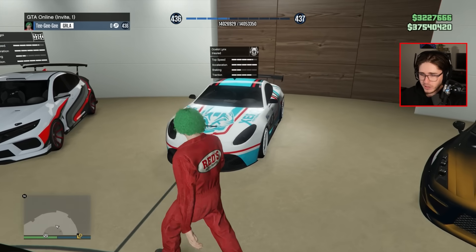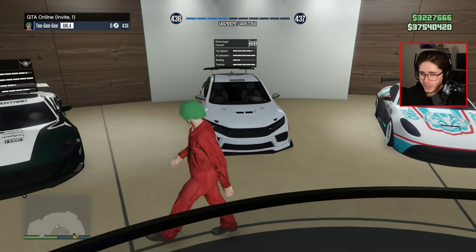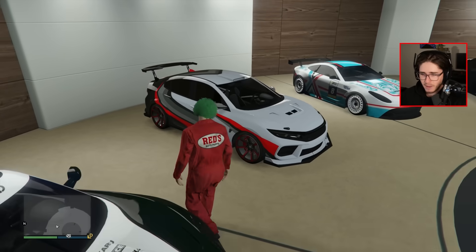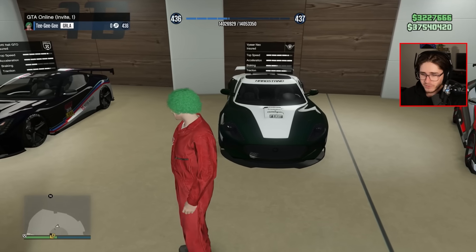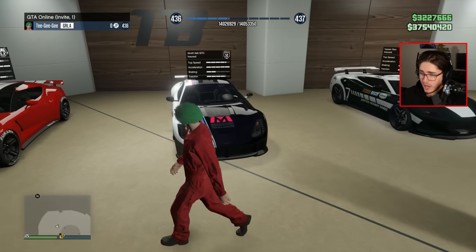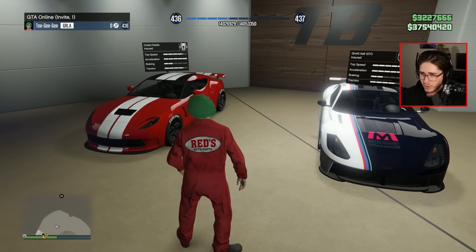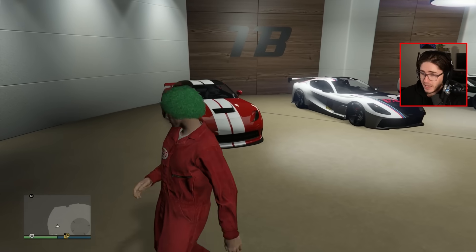I've got a bunch of sports cars in here. We have the Ocelot Lynx — pretty underrated car, honestly. The Dinka Segoi as well — I think this was the exact paint job it had in my first ever Diamond Casino heist, so I haven't changed it. We've got the Vista Neo, the Itali GTO — again, pretty good sports car, pretty underrated. As well as the Pariah. A lot of these cars are pretty good in here, to be honest.